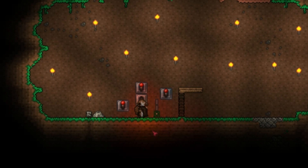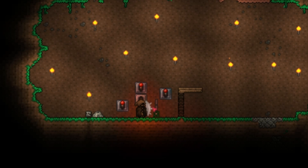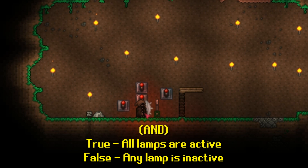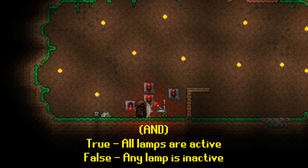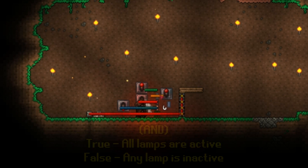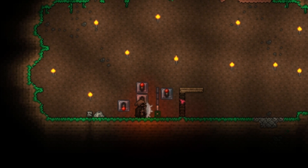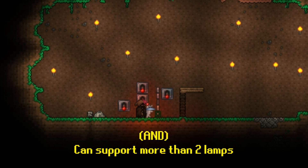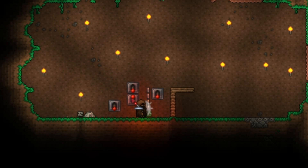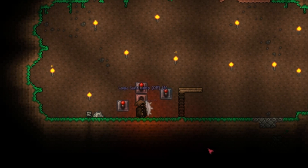For the AND gate: it requires all lamps to be on to be true; if not all are on, it's false. Turning one on does not change its state — it's still false. However if both are on, it's now true and sends out a signal. Going from all lamps on to not all on — in this case just turning one off — will toggle it from true to false. AND can support more than two lamps, and it doesn't matter which one you turn off, it will toggle every time. To see the signal I'm sending, watch the actuated blocks rather than the traps, since traps have a cooldown.